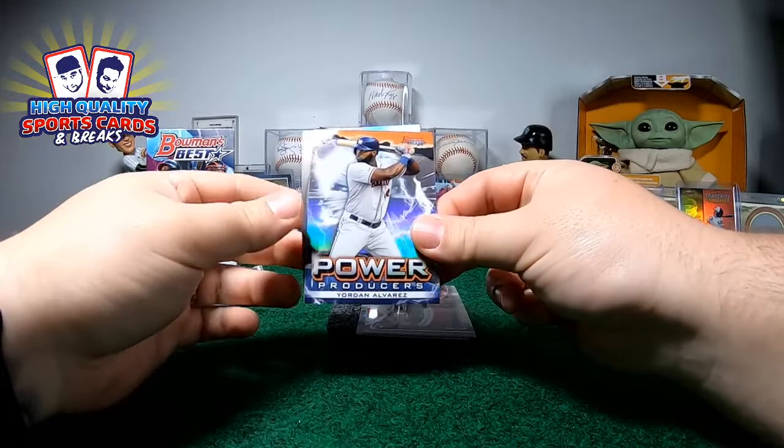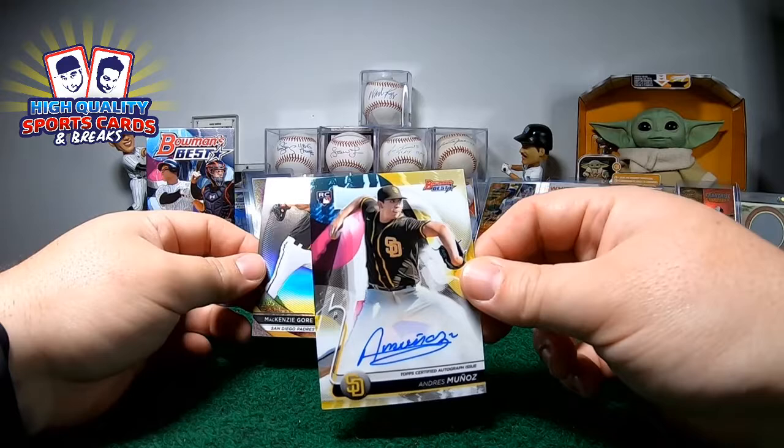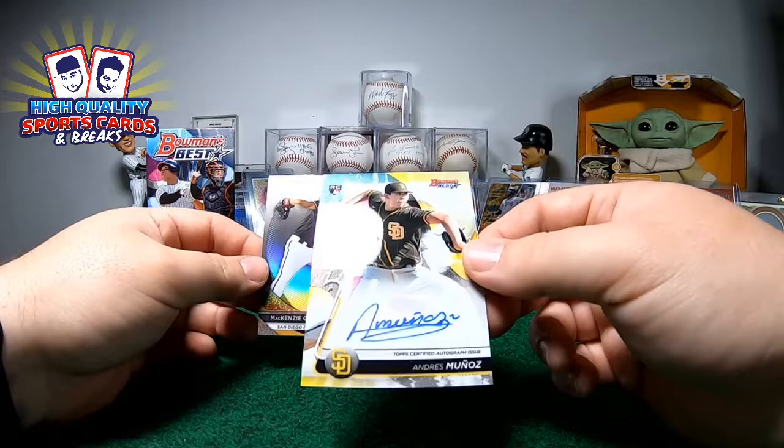It is the auto number one of these mini — and this is Andres Muñoz for San Diego Padres, on-card rookie auto. For who got San Diego — still 522, there you go my friend, you got this piece! And McKenzie Gore refractors, a bigger paddle.